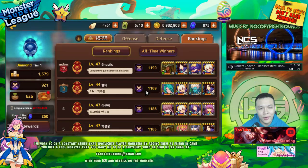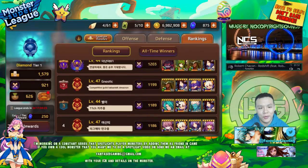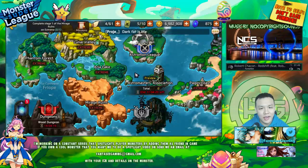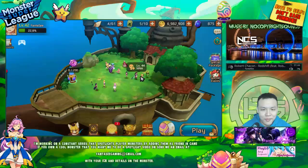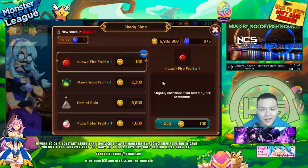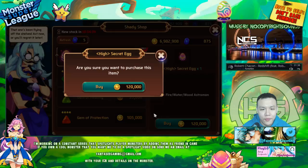Holy shit — variant dark cupid! This is the dream. The dream is to get a variant dark cupid and use him as leader in the arena — that is like better than Woodleo. Should I buy this for the hell of it? Let's buy it for the hell of it.